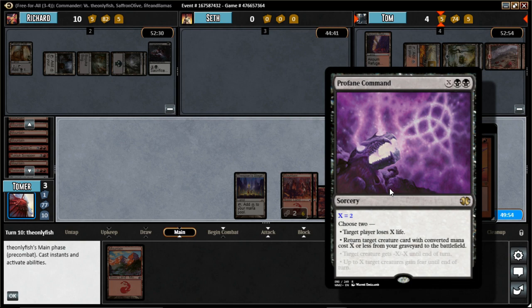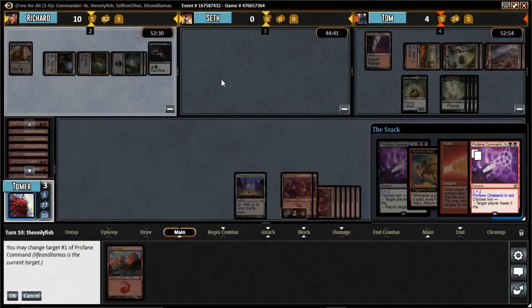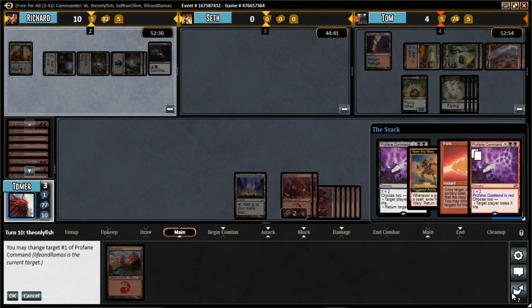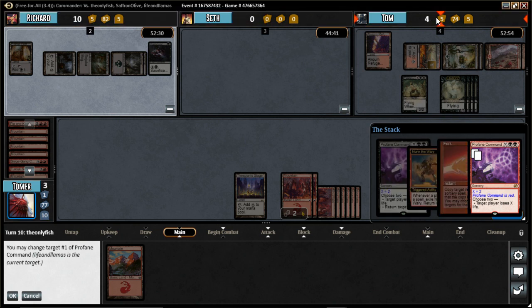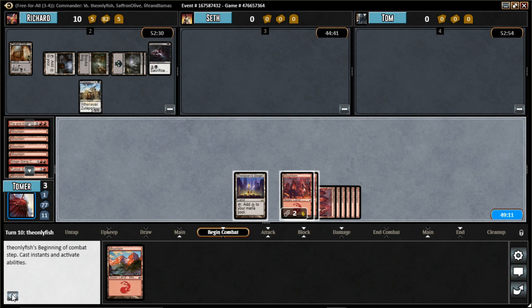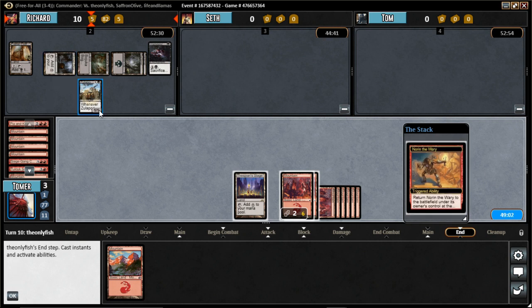Wait, do I even get anything back? I don't! Why is it only X equals 2? Why did I copy this? I thought I was just going to get something back! The fail! You can change the targets! I think you need to kill Tom before he plays his commander and we all die! I'll leave you alive! Did you target Tom with the first one? No - I'm sorry to Tom! Tom's going to die now! Sorry Tom! I need to find one land - that's disgusting! Good game guys! Good game! I think Richard's going to win this!